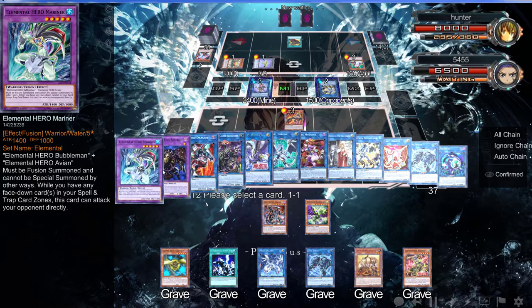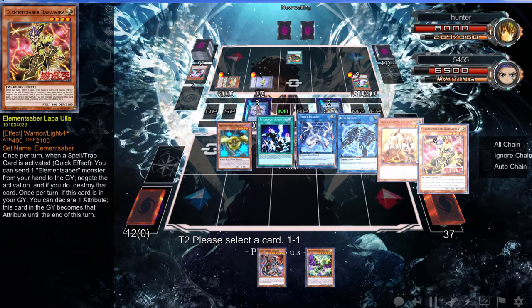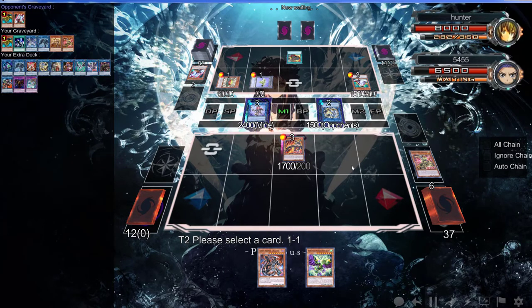I can still go Isolde, and then Isolde and another card can get me to that Link 4 where you can't activate Special Summon effects. I think that might just be the good thing to do here. What's in my graveyard — I have a ton of Autonomous Action Units. Oh, come on man — I'm going to pause the video because this is just ridiculous.